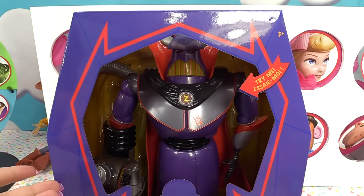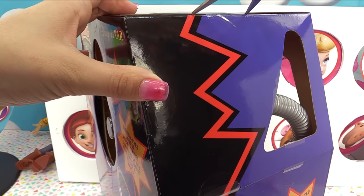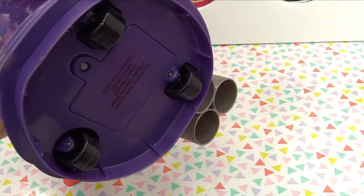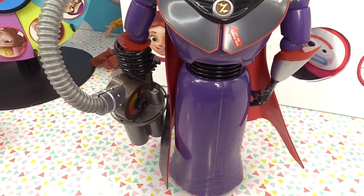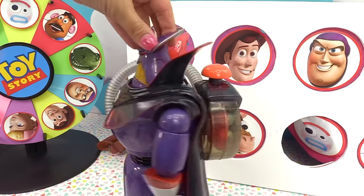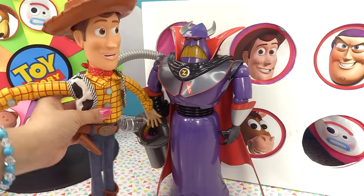Spoiler alert — he did say that in the movie! Let's get the Evil Emperor Zurg out so you can see him in more detail. Here he is — he has wheels on the bottom so it's really easy to glide and slide him across the table. He is not little at all! All of these Toy Story Disney Store toys are ginormous. Here's a big one — Woody is even bigger than him, so they're pretty big toys.